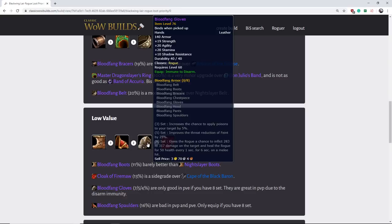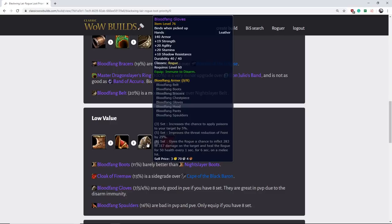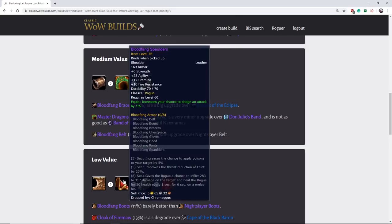Next we've got the Bloodfang Gloves. These are kind of in the same boat where you're not going to use them until you have the eight-set in raiding. However, because of the effect that you're immune to disarm, you will use these in PVP — they're good against warriors and the occasional rogue running Riposte. Besides PVP, you're not going to use them until you have the eight-set. It's interesting with these three Bloodfang pieces: they're not very good individually, but if you have eight-set, they're going to be very good. I probably wouldn't be jumping to spend all my DKP or trying to get these right away since I won't equip them for a really long time.